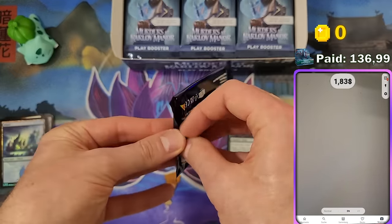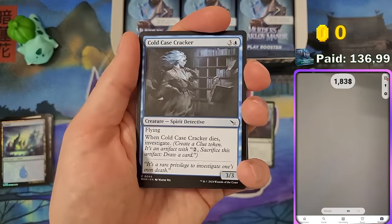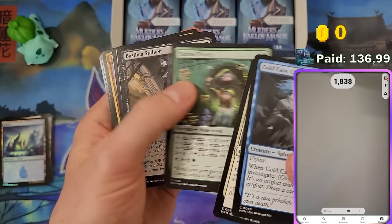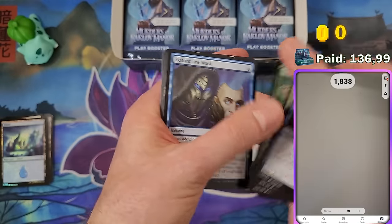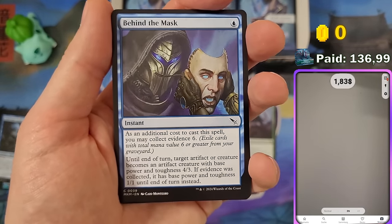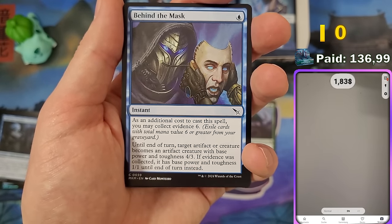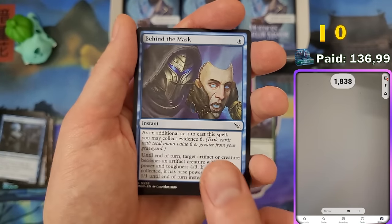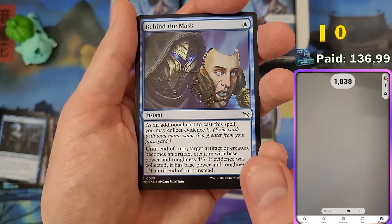Let me go through the play booster slots. The first six slots are always commons. The seventh slot can be common — which it is most of the time — but it can also be a list card or a special guest card. Since we got a common here, there's no list or special guest card in this booster pack. All of these commons can also have a special showcase treatment.